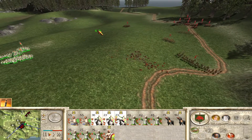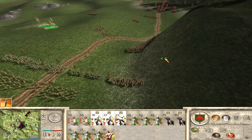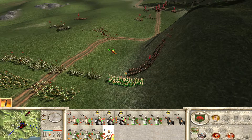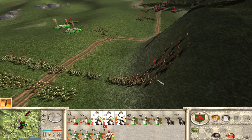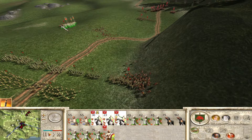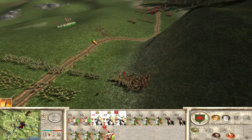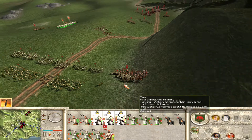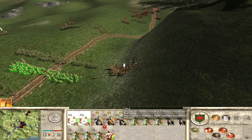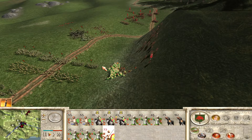This should not be an impossible fight at this point — I should be able to win it. They have the cavalry advantage but as long as I can separate them, spears against that — that's three units against one — and they're routing. Now let's return here. Good enough, good enough.